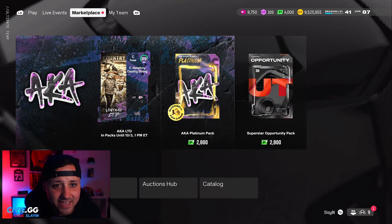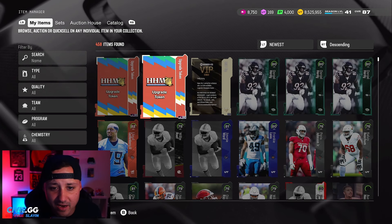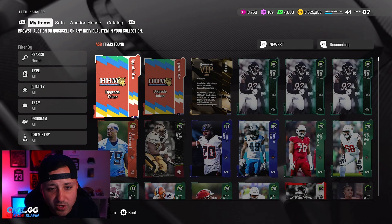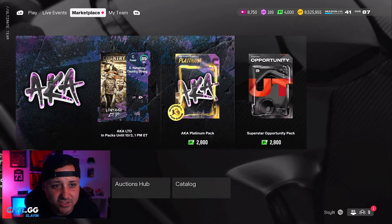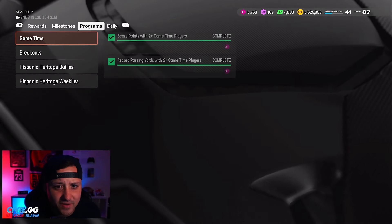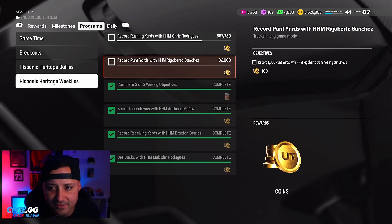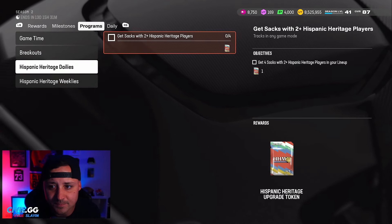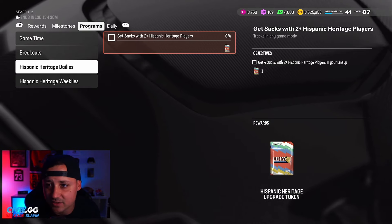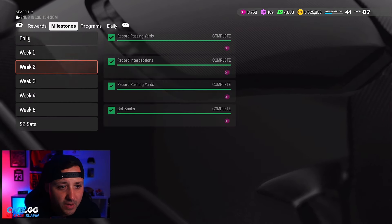They also gave us our new collectibles for the weeklies for Hispanic Heritage Month. I got two today for completing three out of five objectives, so you should be getting those when you log on. They weren't tracking yesterday but today they are. Complete three of five weekly objectives and there's also a daily — get four sacks with two Hispanic players tracked in any game mode. You can do this in solo challenges, which is nice.